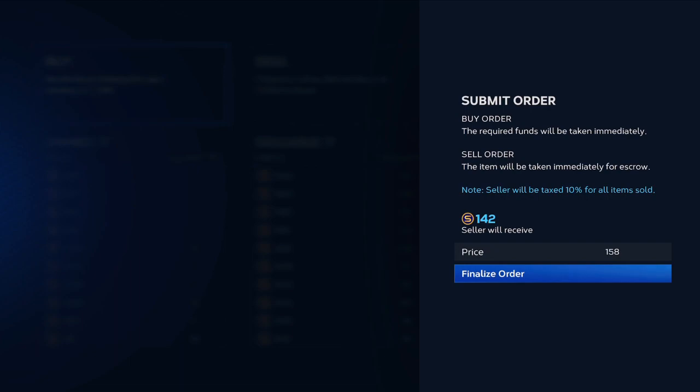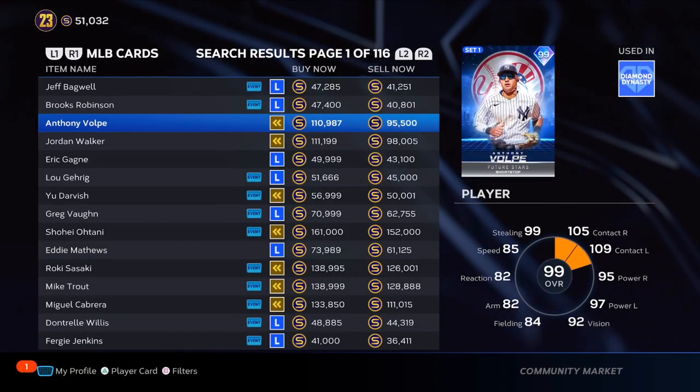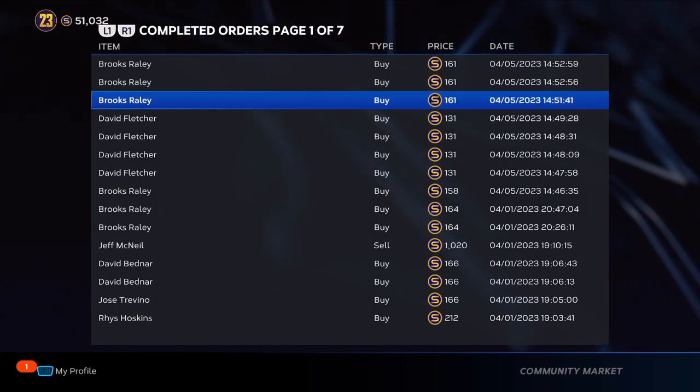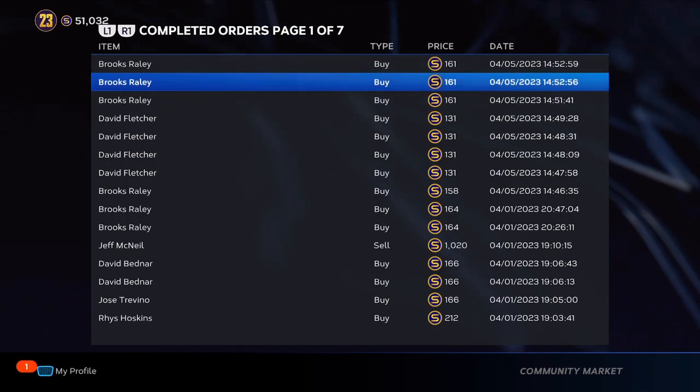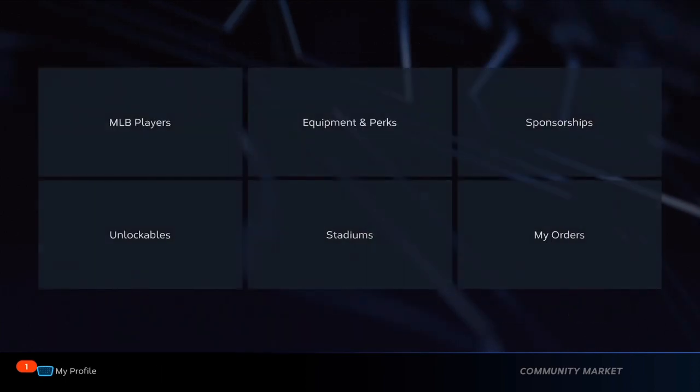What you are looking for is to pull an 82 to 84 overall. Most 82 overalls off a hype are going for about 1,700 to 1,800 stubs. Most 83 and 84 overalls off a hype go up to about 3,000 stubs. So do the math — if you are spending about 780 stubs to make these gold packs, the profit margin is significant.